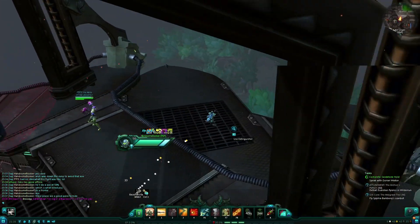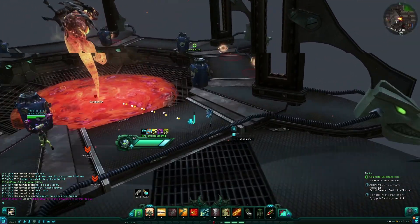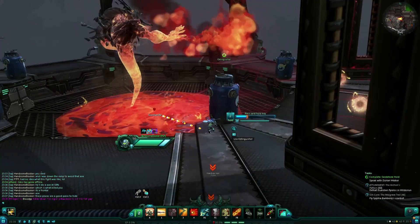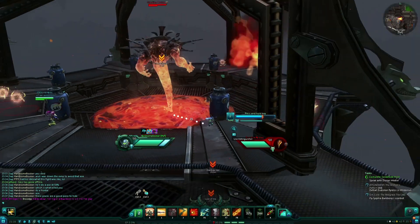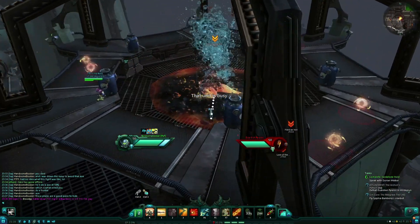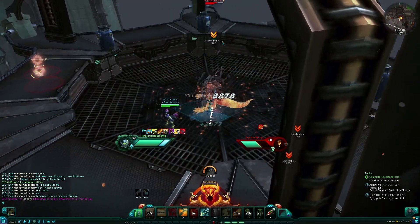It's actually possible to activate the extinguisher before that AoE hits you again, but the easier route would be waiting until he does a frontal AoE, because you get all the time in the world to get one of those casts off. Once the extinguisher hits him, you can damage him to your heart's content. You do not get that much time to damage him though.